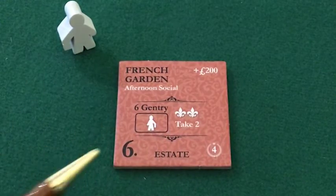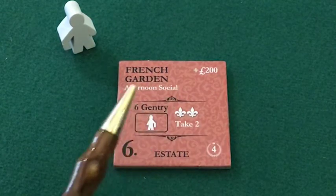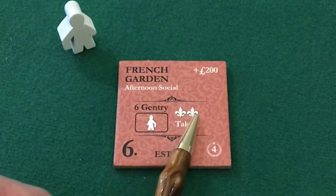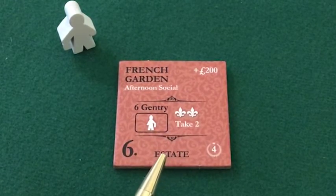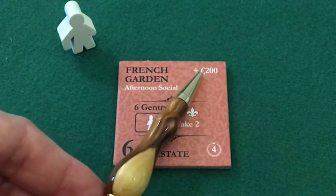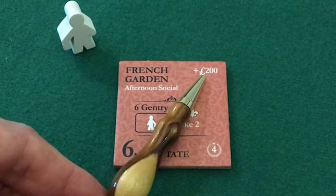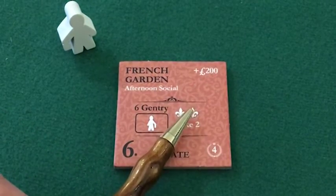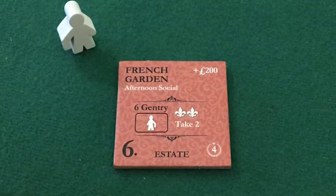This says you can take two prestige guests as a result of hosting this event — because of the networking and connections that came from this large, impressive social gathering at your estate, you acquire new prestige connections of the higher and more desirable type. There is also a market modifier: it costs 200 pounds more than the standard space in the builder's market, which will be covered in a separate video.